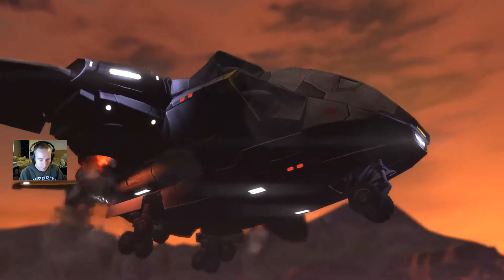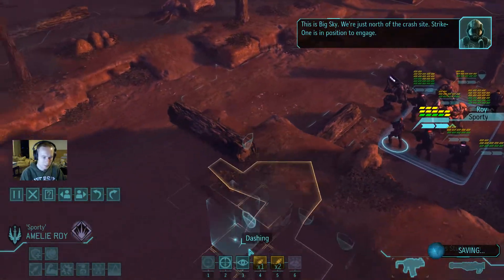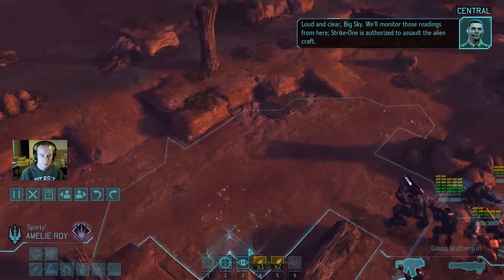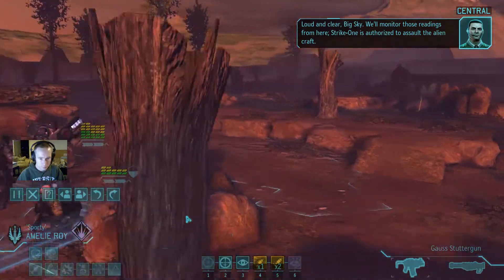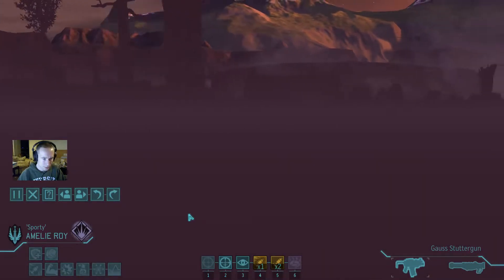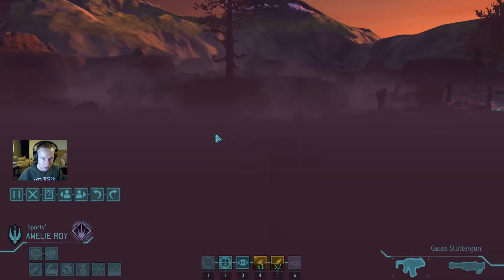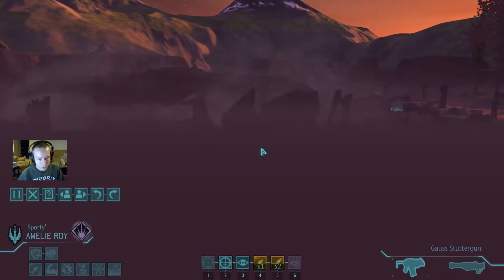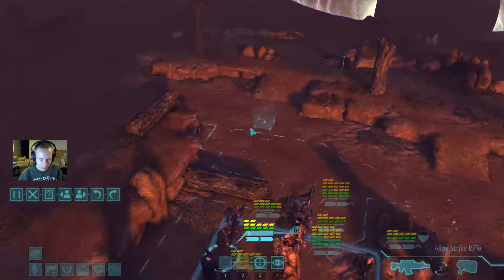Hey guys, welcome to Operation Silent Empire. We're right back to the planes and there's a map. The UFO is a lot bigger this time — last time I started over here. This is just the same map except they put a bigger UFO on it. That's why when you do the scouts on this map there's like a big empty space around the base of the scout.